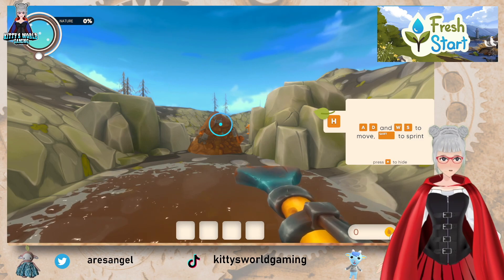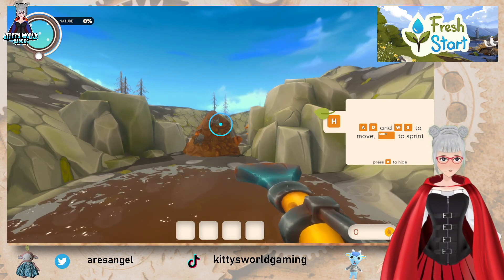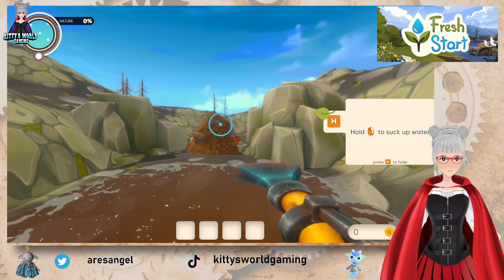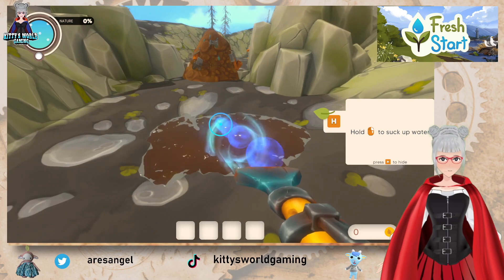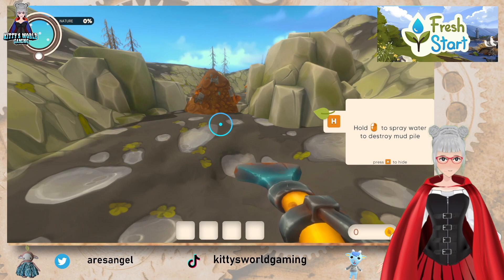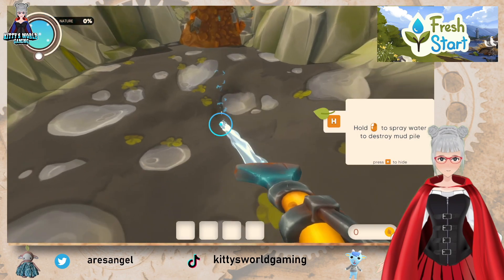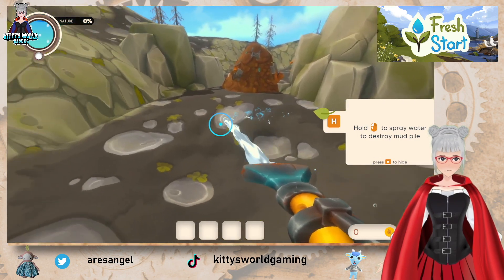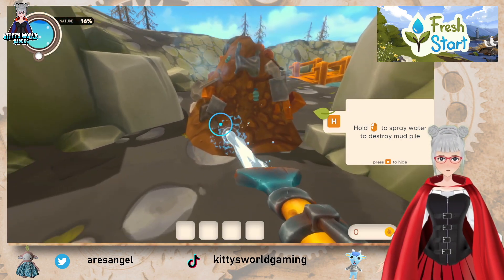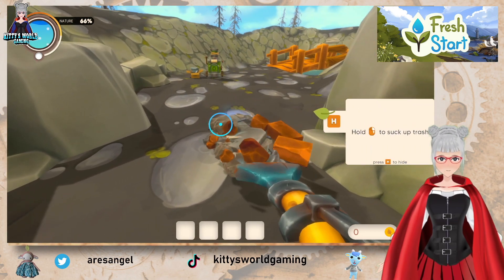The normal buttons are to walk, move, and run. Right mouse button to suck up water. We can destroy mud balls by spraying water to clean them up, and then suck up the trash again.